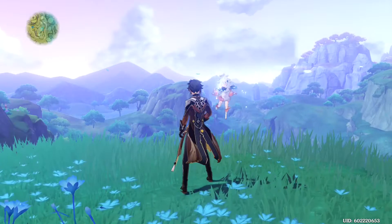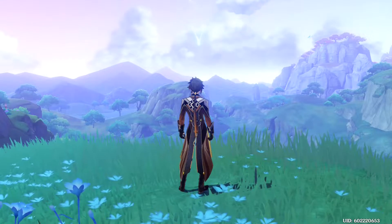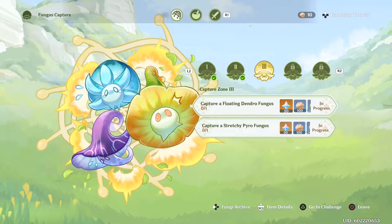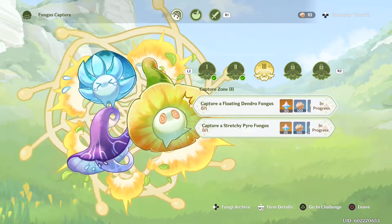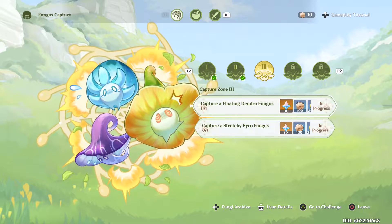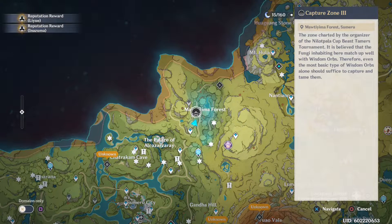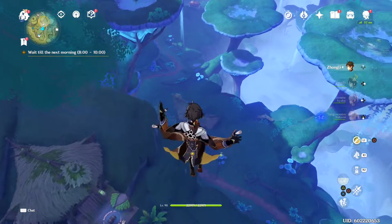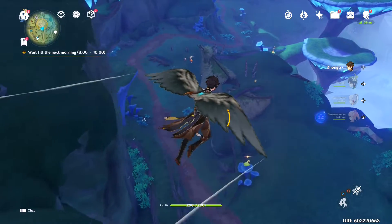Hello and welcome back to Smorg Engine Impact. At the end of the last video I was wondering how to catch more of the fungus things, and while navigating the menus I noticed in the lower right corner it says 'go to challenge' when hovering over these things telling me to capture a floating dendro fungus. So I selected that and it told me where to find one — right in this area near where I currently am. I still have the device equipped that allows me to capture them.